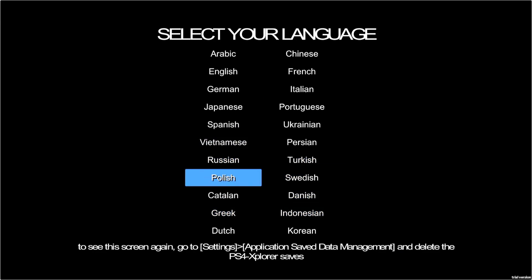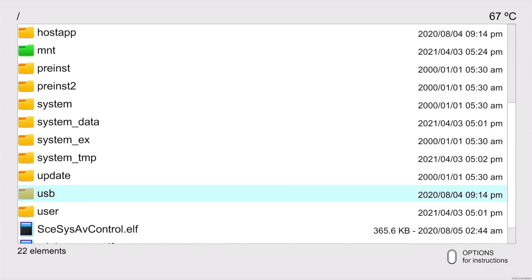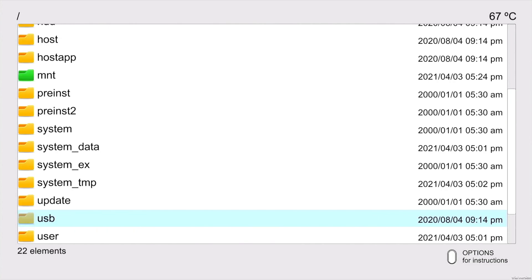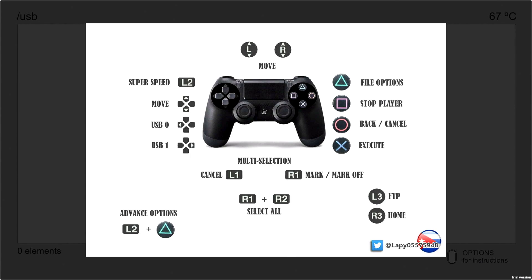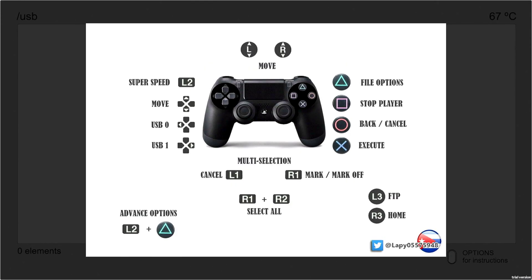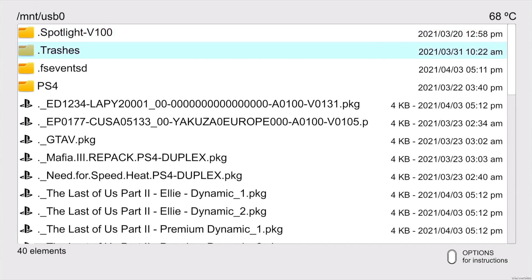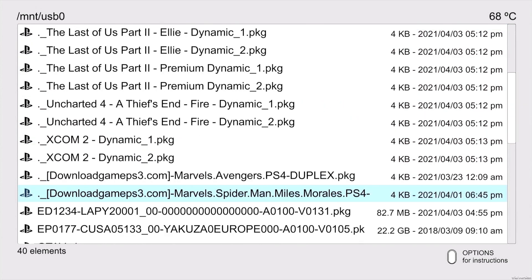I'm going to choose English. The app looks pretty simple and very neat — this is basically your PS4's internal hard drive. I'd suggest not doing anything with that. If you hit the Options button you can see a diagram showing what each button does. To access the USB drives: the left arrow points to USB 0, the right arrow points to USB 1. Hitting right goes to USB 1, hitting left goes to USB 0.